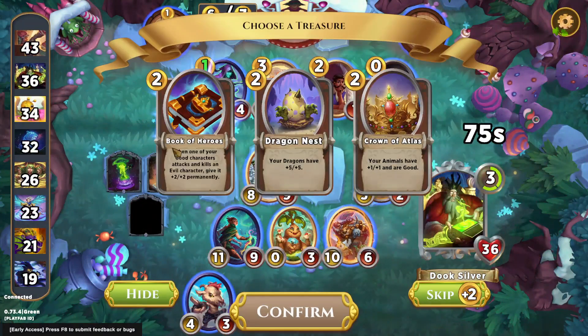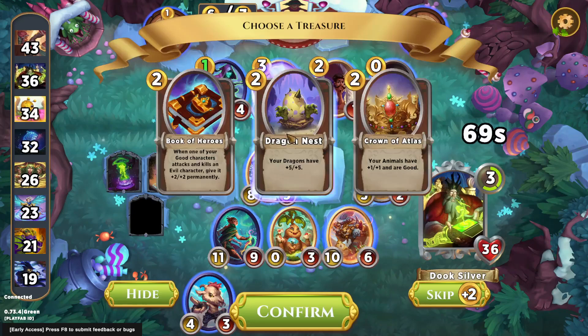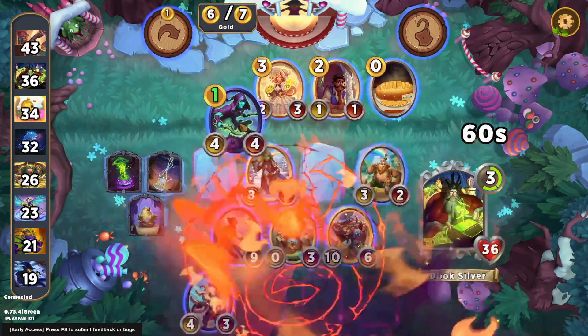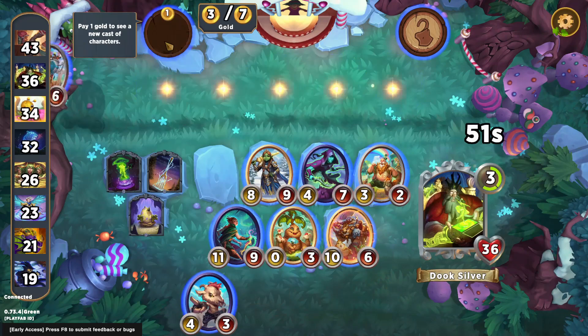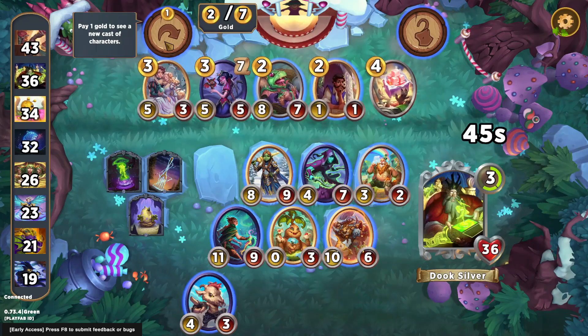We get to triple our minotaur. Going into level four, we're going to take a speculative Dragon Nest — the other two options are not appealing to me at all. At level four there's a decent chance we can find dragons, especially if we find a Feasting Dragon. Boiling Beaker is just going to be really good if we find that.